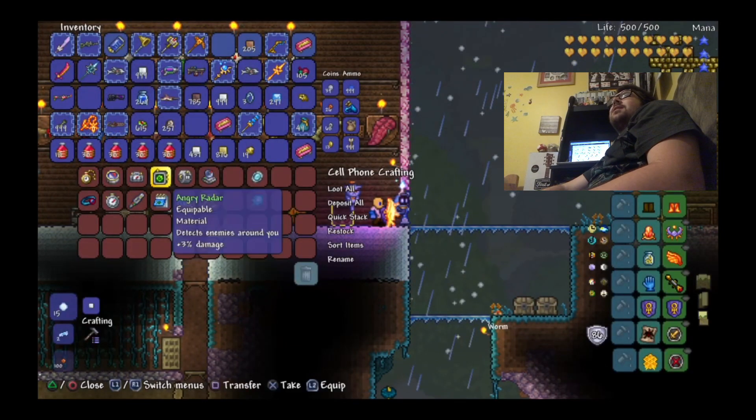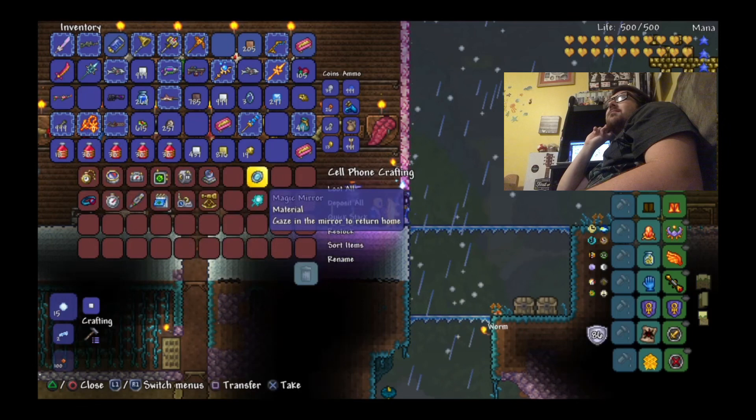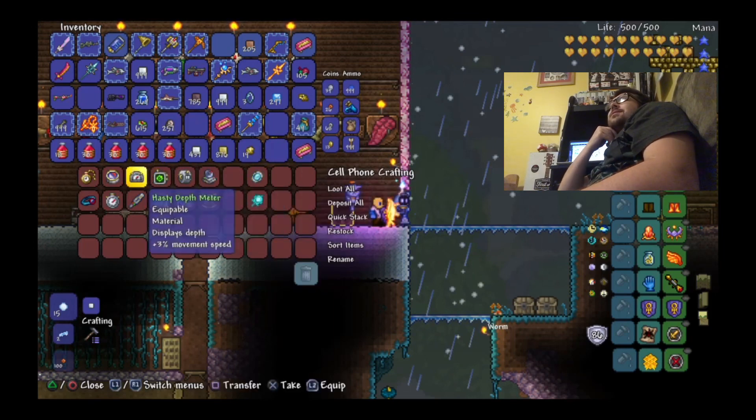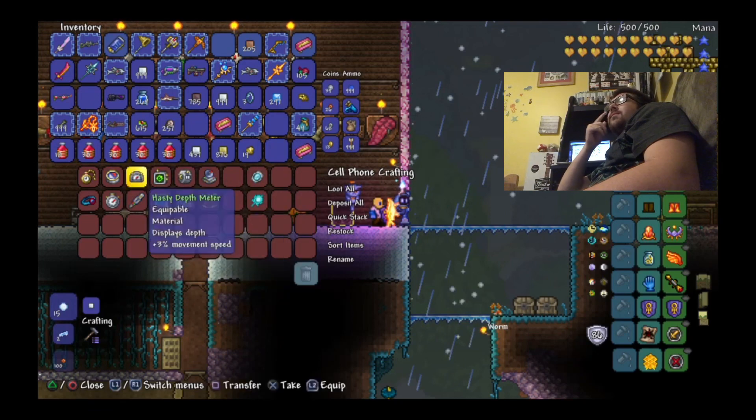You basically need all of these items to craft each individual part of the phone, and a magic or ice mirror at the end in order to finish making it. The phone is basically comprised of four different parts.